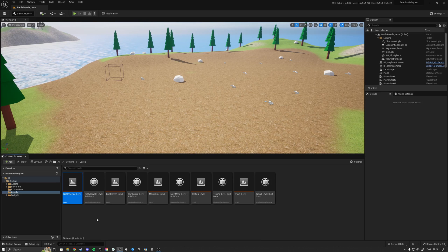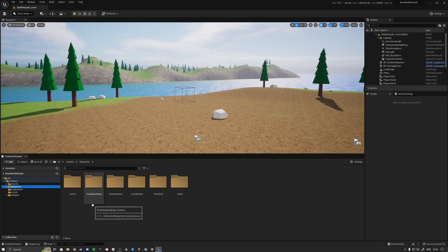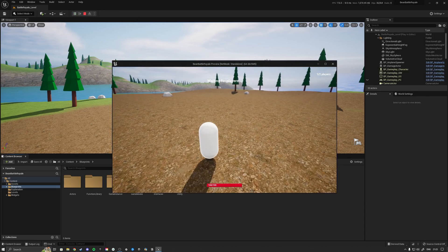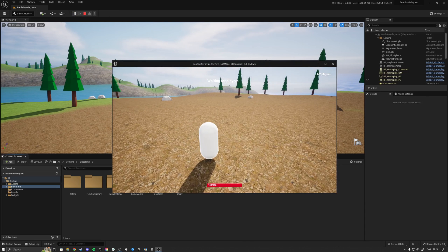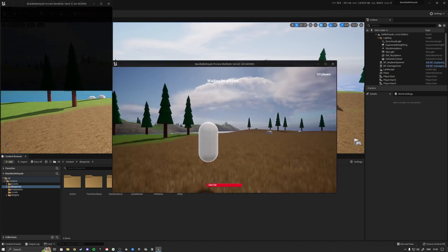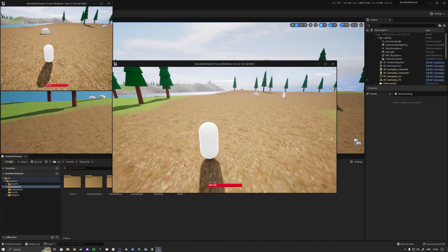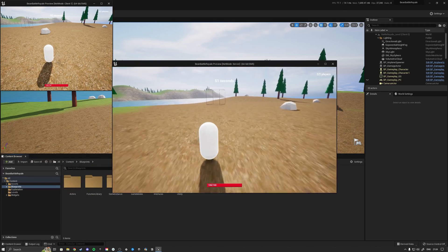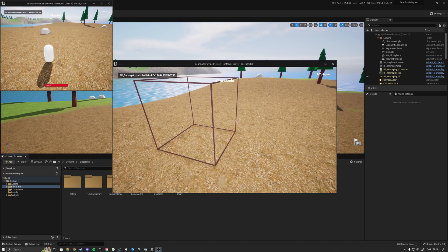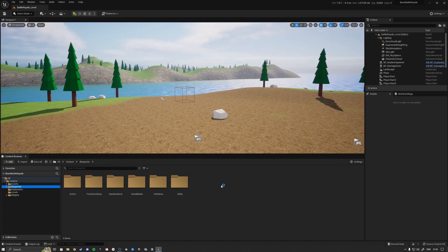Hello guys and welcome back to a new episode of my multiplayer bean battle royale tutorial series. In the last video we set up our kill feed, and in the video before that we worked on the health bar and damage. In this video I want to cover something about that health bar whenever we package our game in standalone. When we press play we see the health bar at the bottom of the screen properly initialized, and with two players on a listen server both the server and client have their health bar properly initialized and it properly removes on death.